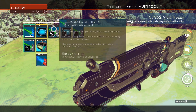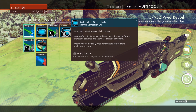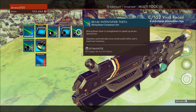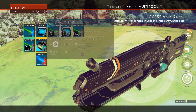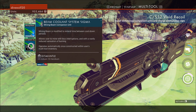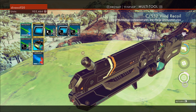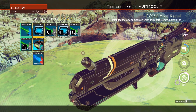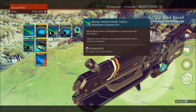Meanwhile, I want to check out my multi-tool. What upgrades do I have? I have the combat amplifier — laser during combat, focuses laser optics, plus two damage, range boost, scanner's detection range. Beam intensifier: mining beam is strengthened to speed up terrain destruction. And beam coolant. Analysis visor and bolt caster. I kind of wouldn't mind checking out upgrade options, but I'm not sure — like, if I dismantle it, what happens? I wish I knew what those circles around here mean. I guess one's range boost, but I don't know the other.